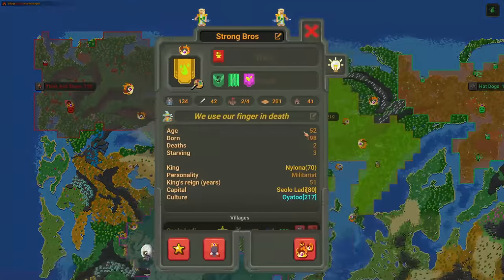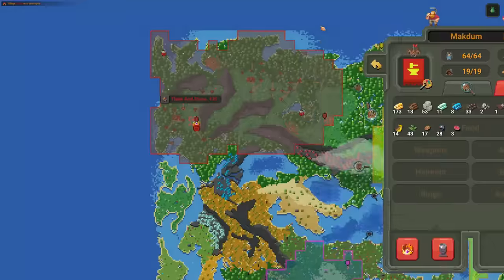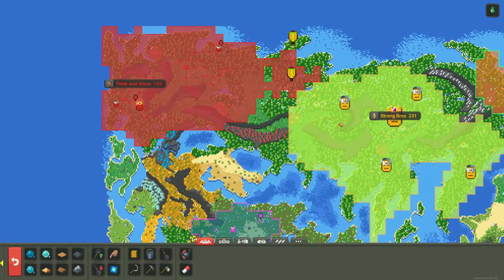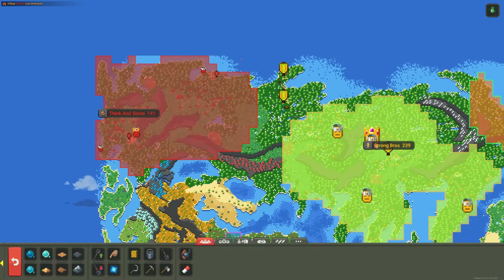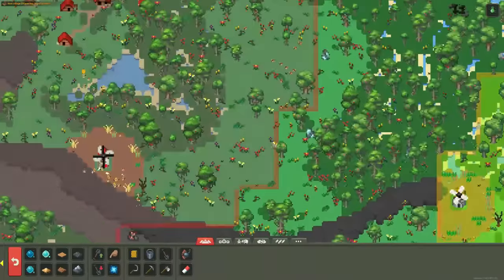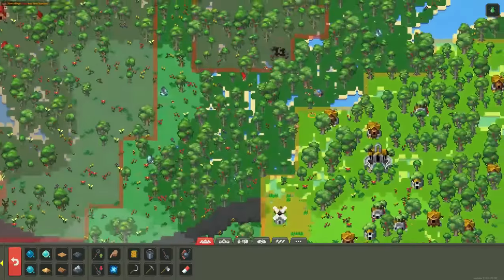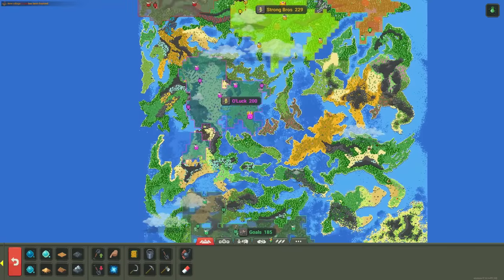One village has 59 population; the rivals have 14 and 33. Strong Bros have about 80 more population than the dwarves, making this look one-sided — but elves are so weak that it takes a lot to win a fight, so the strong trait matters. The dwarves are beefier, so they still have a chance. Nobody else is at war yet. Hot Dogs are chilling and about to hit the edge of their land.